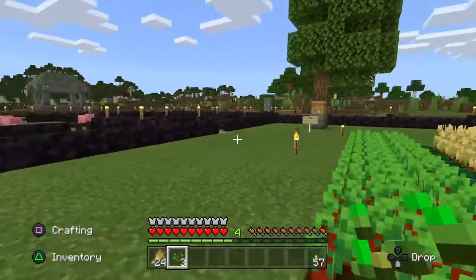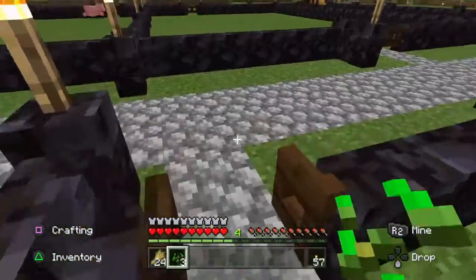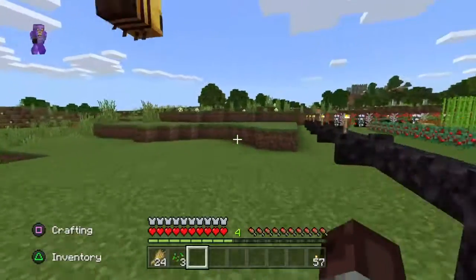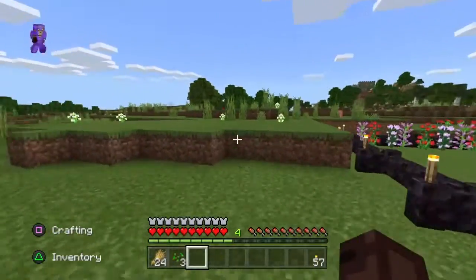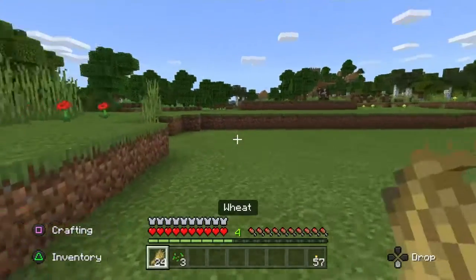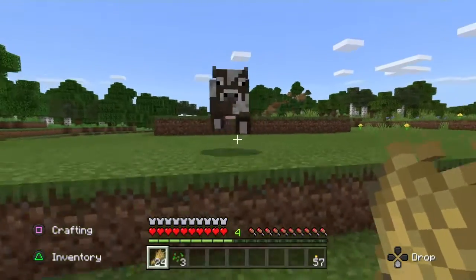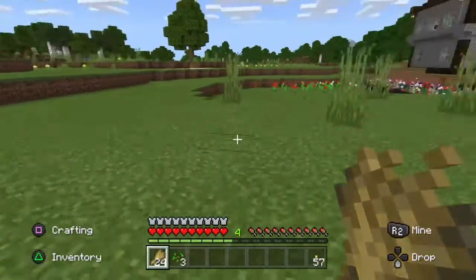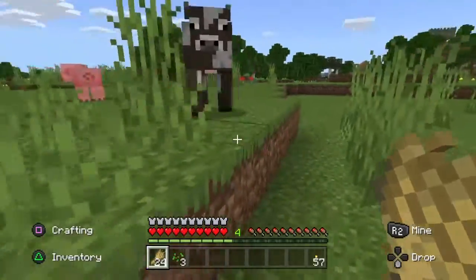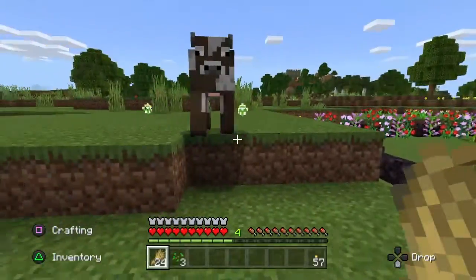The first thing we're going to do is grab some wheat. Wheat is used for attracting sheep and cows, so we're going to go and look and see if we can attract some cows and bring them back to our farm. Cows are useful because you can use them to get leather and meat. There's a cow over here — we'll lead him back into the farm. Once we're getting back to the farm we'll go looking for some more, because you need two or more to actually breed.